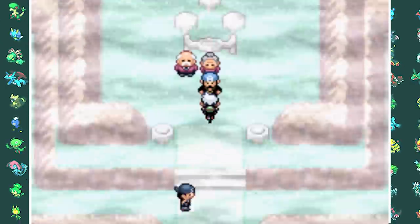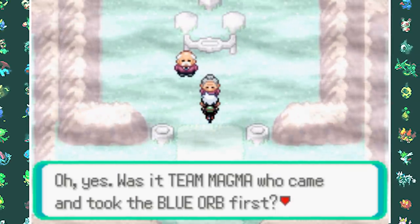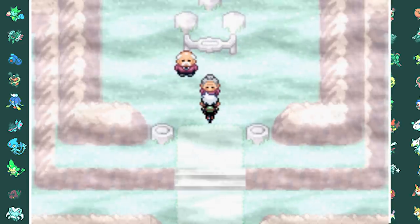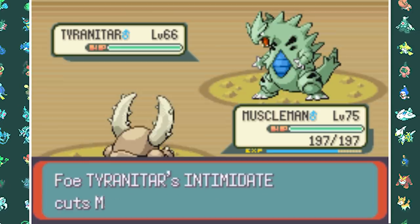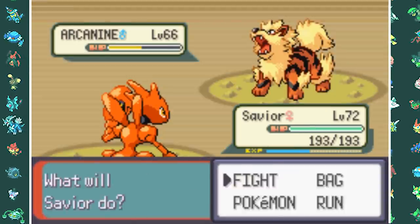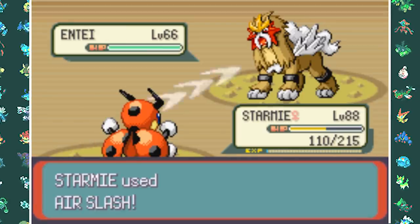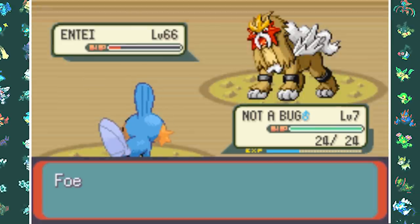Then I went to the top of Mt. Pyre, which was one of the hardest things to do because you need an Acro Bike at the start and then a Mach Bike, so I had to go back and switch bikes. After that I went down into the volcano in Mt. Chimney and fought Maxie again — also a very hard fight. The two biggest problems were Entei and Arcanine because they could outspeed most of my Pokemon and one-shot them with Heat Wave or Fire Blast. I also couldn't bring a full team of six because I needed an HM Pokemon for Strength. The sun was up basically all the time and I don't have any weather-changing moves. But eventually after an hour or two of attempts I finally beat Maxie.